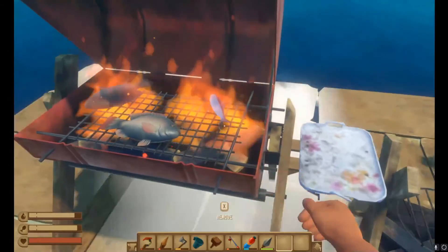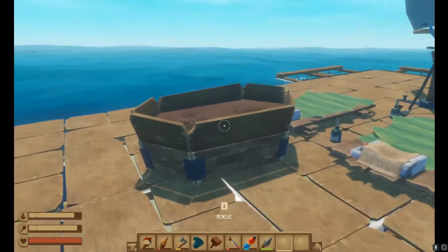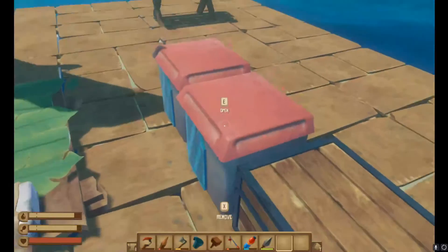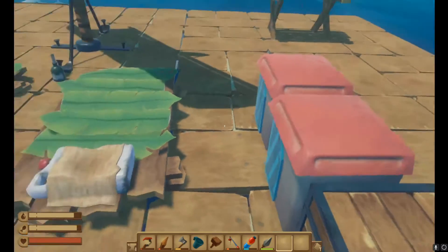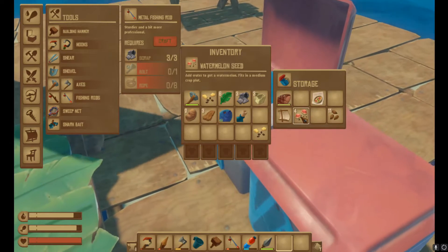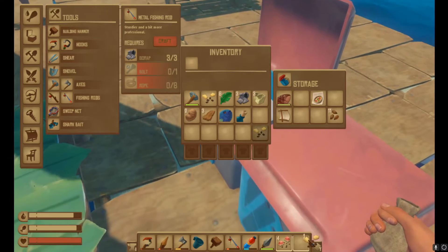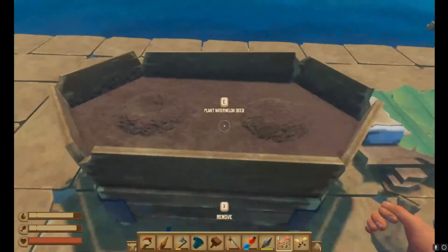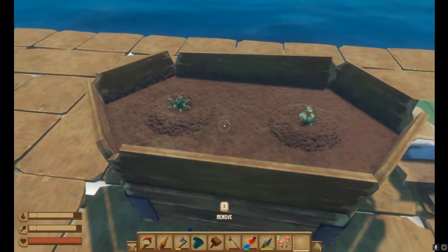Hey, sushi again! Alright, I'm going to go and plant — what do you want, pineapple or watermelon? Well, we got one pineapple so we'll plant the one pineapple and we'll plant a watermelon. Sounds good. And we ran out of planks, so that was a small thing.